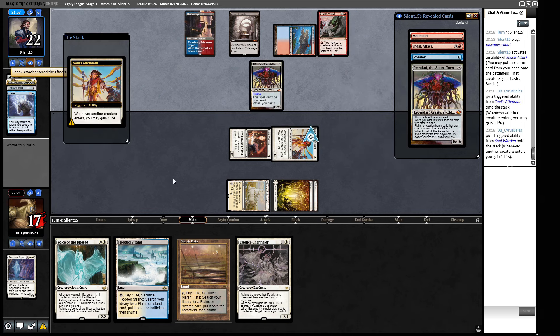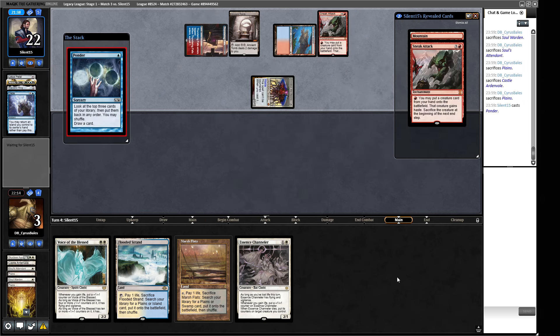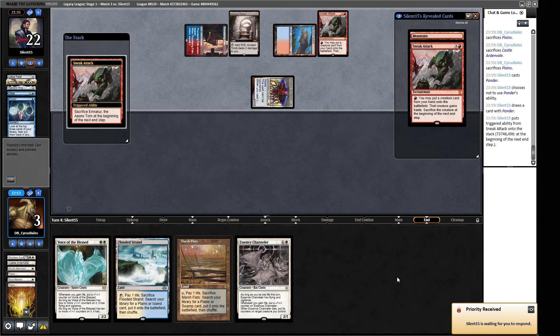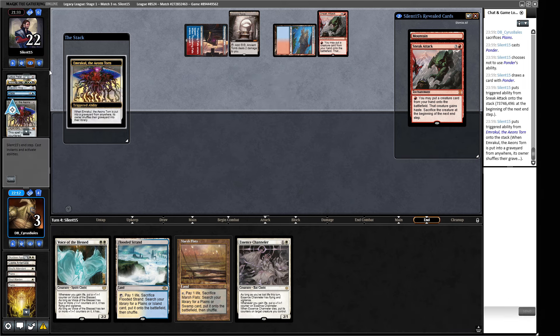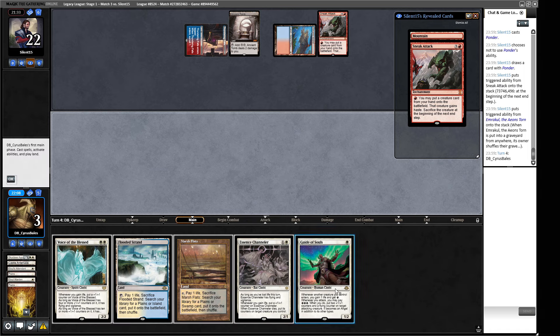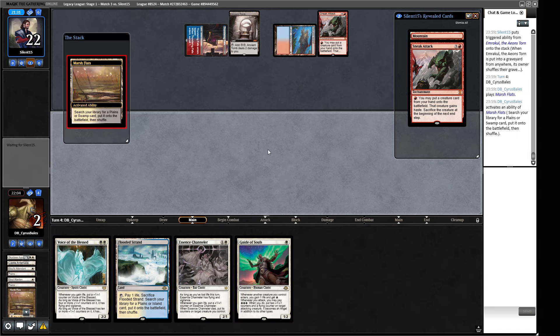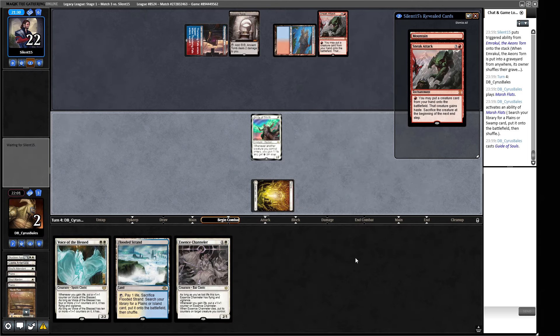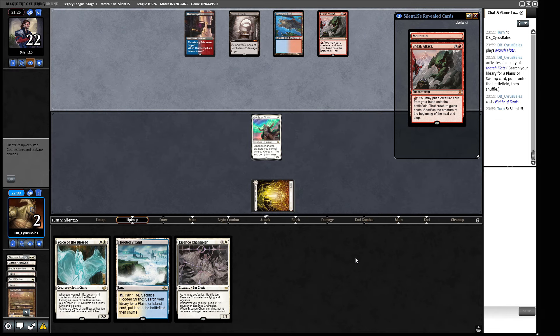There's the Daze we knew about - we can't pay. We're not dead to Emrakul - that will turn off our fetches, actually. Wait - it won't turn off our fetches because we'll gain two life from the Emrakul entering. They played a Volcanic instead - we're going to put a different creature through. No - okay so we might not be dead. And Ponder now - certainly not going to be easy for us to win here. They chose not to use Ponder's ability to shuffle, which does not bode well for us. Maybe they're shuffling here actually - that was probably not a great Ponder if they want to keep it. Let's go to two life. This is a combat deck that's probably going to give us some trouble.